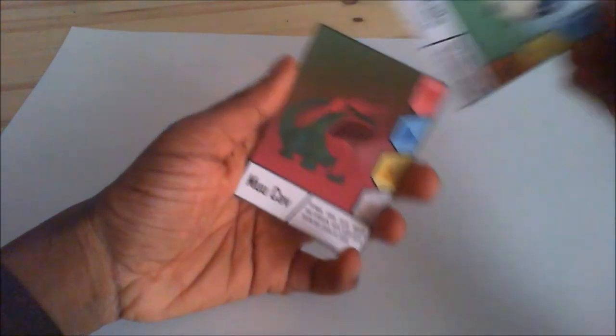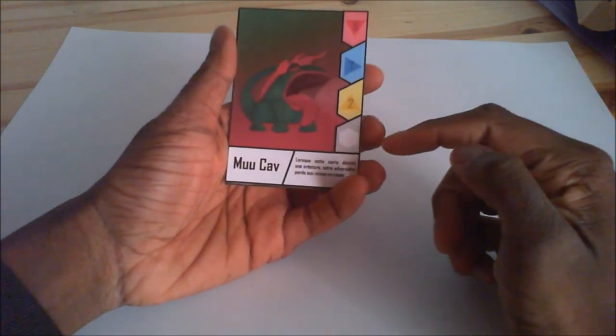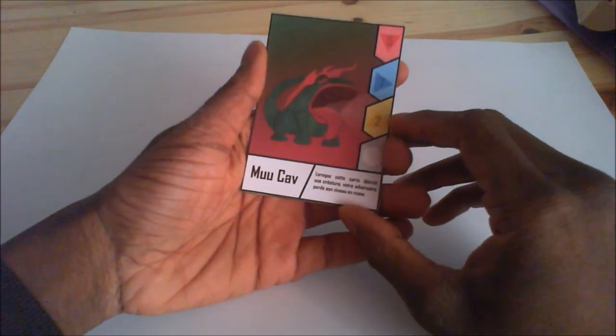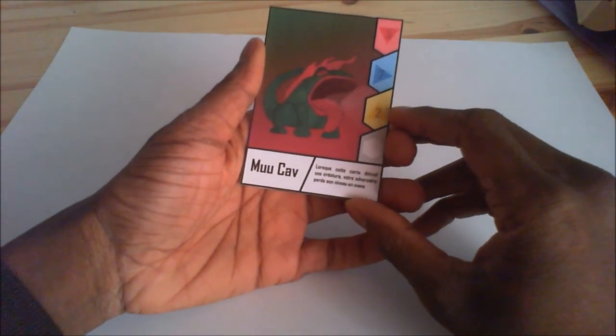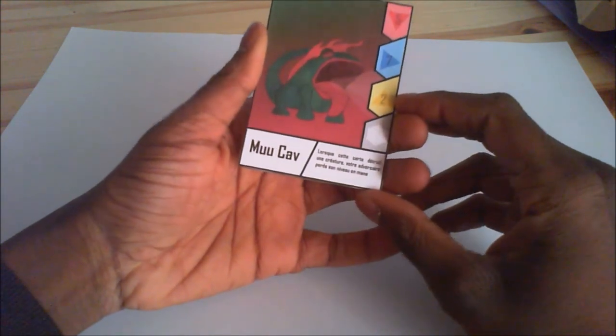The second card is Mukav, a level 2 air creature with 5 life points and 7 attack. This card is really strong. Its effect reads: when this card destroys another creature, your opponent loses mana equal to that creature's level.